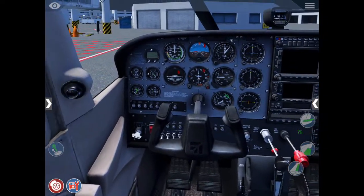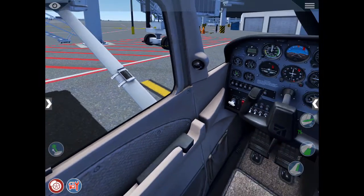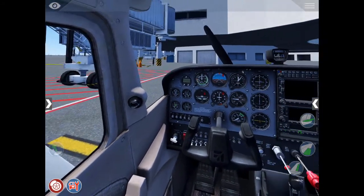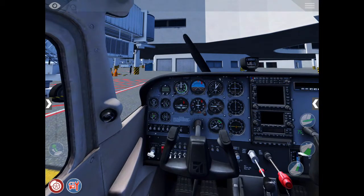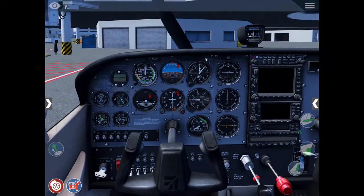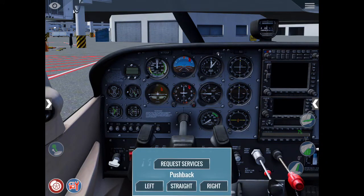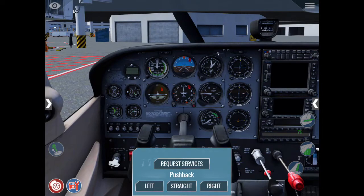We are now in the cockpit of the Cessna 172. I don't know why the ground is shaking like that, maybe it's an earthquake or something, but I don't feel any shaking. Let's see what happens if we go to the bottom left-hand side and press that wrench with the half a pushback car.